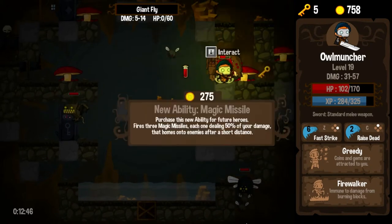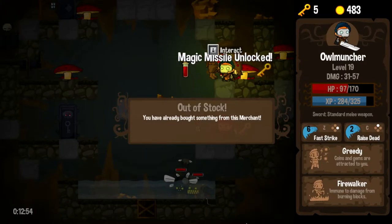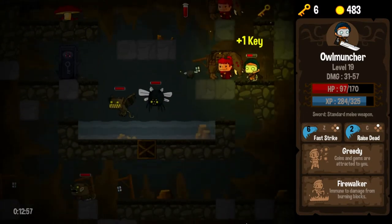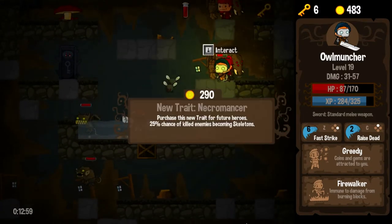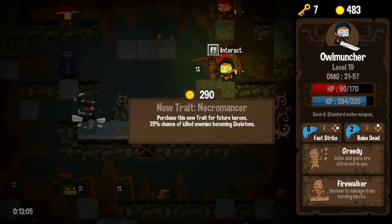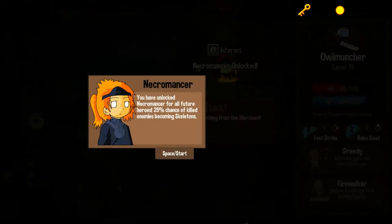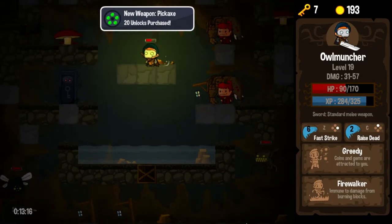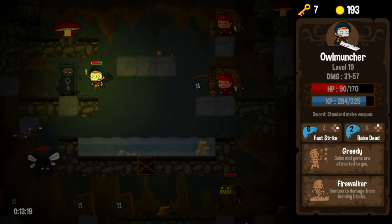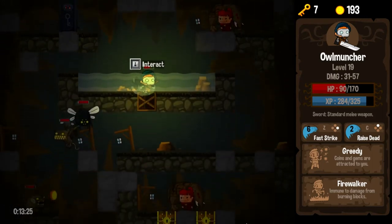Magic missile — cast that at the darkness. Three missiles, each one dealing 50% of my damage, and it homes to enemies. I want traits. These flies, man — I just don't even have time to read this stuff. 24% chance of killed enemies becoming skeletons — that sounds really cool too. I got a weapon: a pickaxe. So 20 unlocks got me a pickaxe — a little more progression. I do remember that now from the first time I played the game. The more things you unlock, you hit milestones.